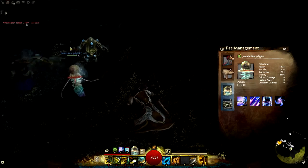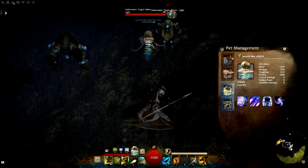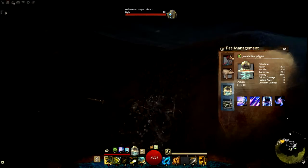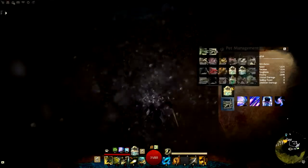Let's try if he uses his attacks. No, he doesn't want to use its skills. I don't know why. I don't want to force it. Let's look at the other pets.